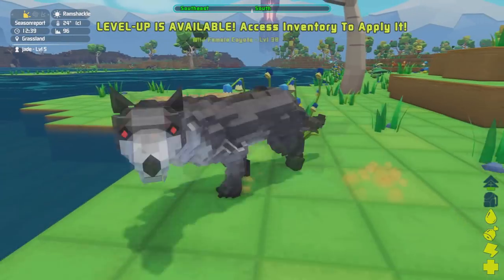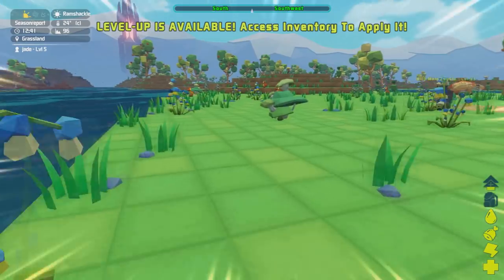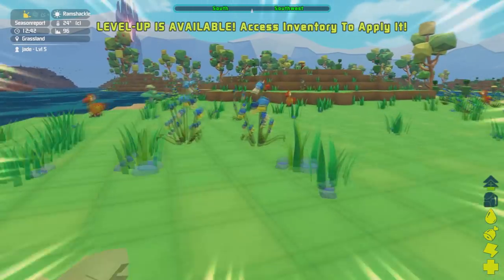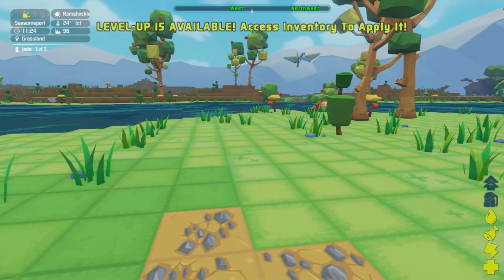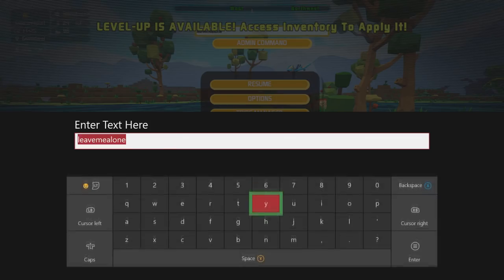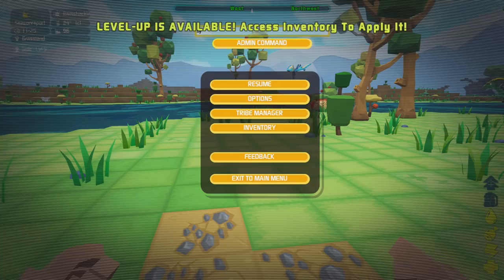All these commands are super cheaty and they're for people who want to muck around, play-test things, or maybe the game has been a bit glitchy and buggy. Don't forget PixArk is early access — it is going to have a load of bugs and issues. Sometimes you may have to use one of these commands because the game is broken.